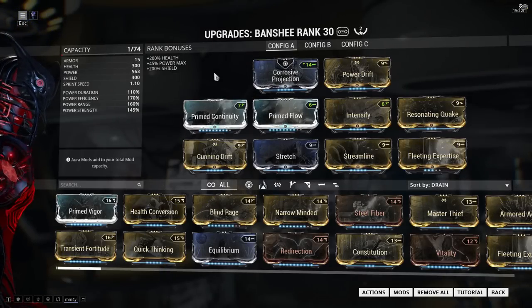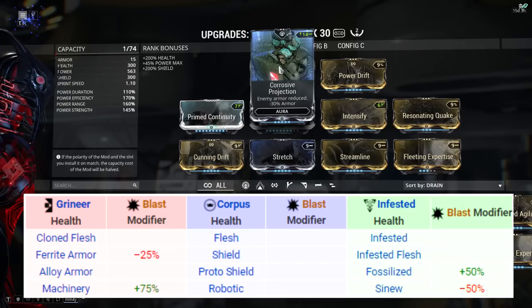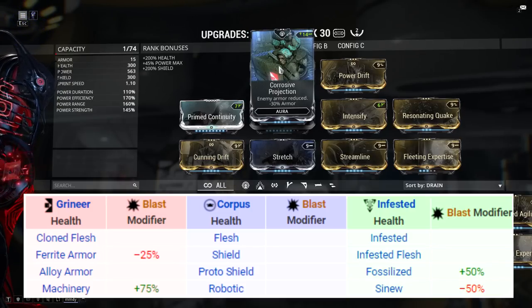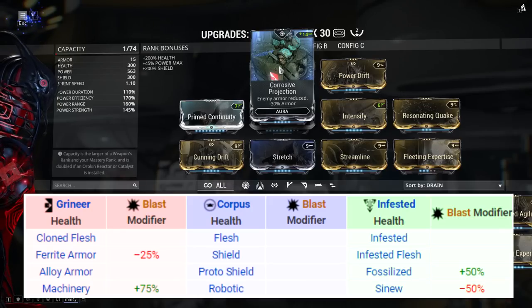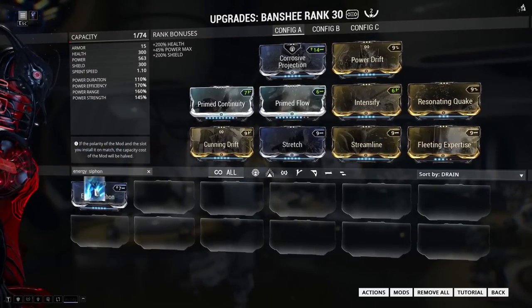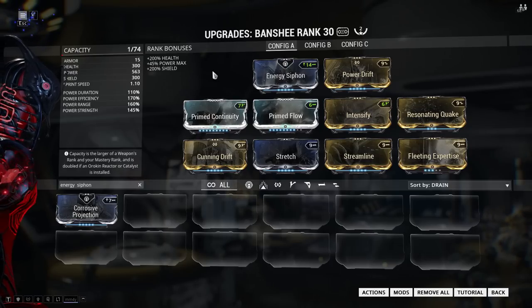Corrosive Projection is definitely the best aura you can use here if you want to take this setup versus the Grineer or the Corrupted, because Quake does mostly blast damage. While blast damage is generally somewhat neutral, it deals no extra damage to flesh or alloyed armored units - so the toughest units in the Grineer faction like Bombards - and it does 25% less damage versus units that have ferrite armor like heavy gunners and lower tier Grineer units. You can swap it out for Energy Syphon if you're fighting Corpus or Infested, but I would definitely keep Corrosive Projection in if you're going up against Grineer or Corrupted.